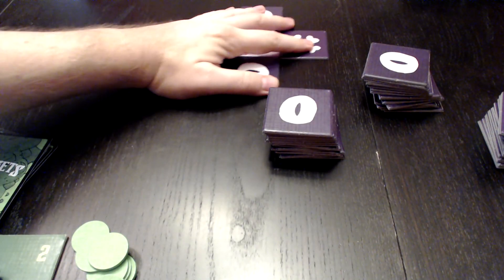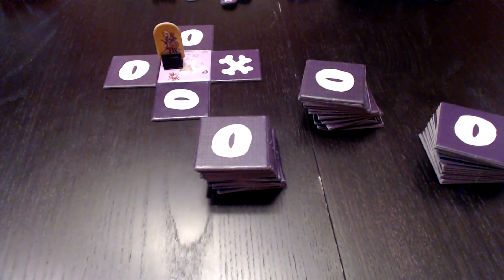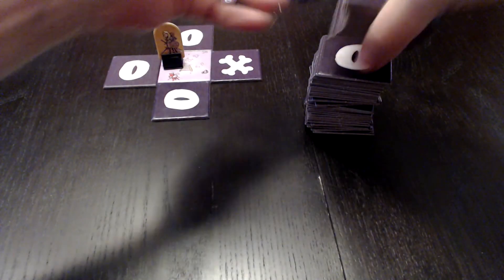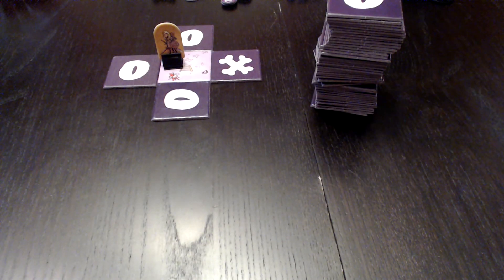If the knight is in the game, she starts play in the center of the board. I use the standee to represent her because it's a little bit easier to see. We shuffle each stack and then stack them all up. That is my quick overview of how the game is played.